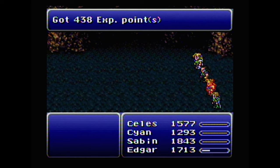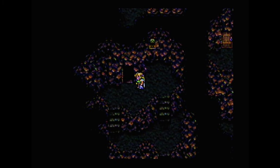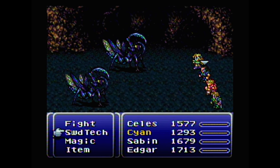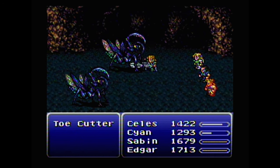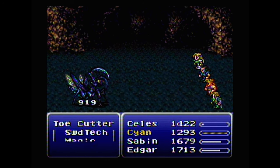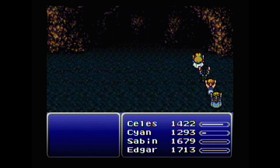That was fast. Cyan learned Mute — I think he's still got a lot more to go. One more battle and he'll be done with that one. You'd think they would have put more than one kind of enemy in this cave.